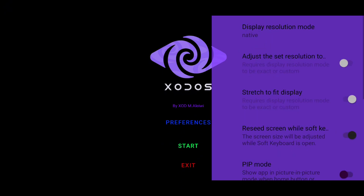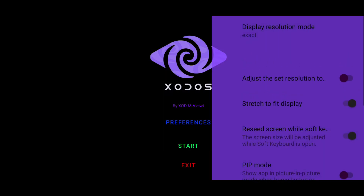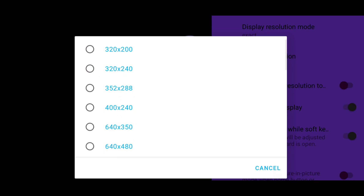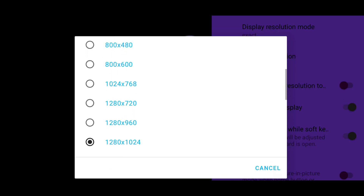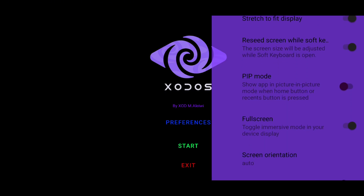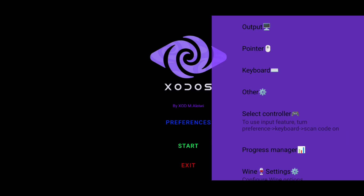Open the Output tab to customize the screen resolution. Select Exact and choose the lowest resolution — you can go up to 4K, but I prefer to use the native resolution. Of course, this depends on your device's specs. Enable Adjust the Set Screen Resolution. If Stretch to Fit Display and Full Screen are already enabled, you can move to the Pointer Settings.